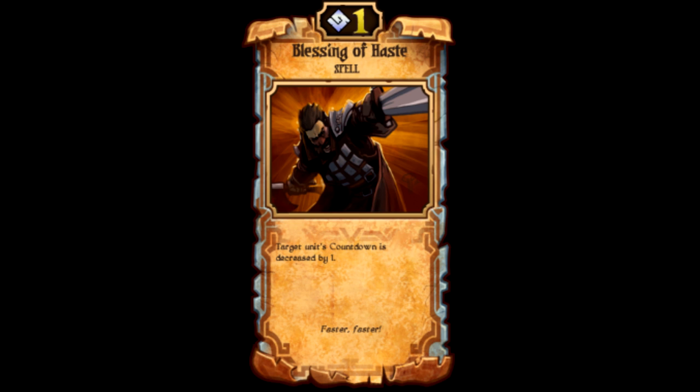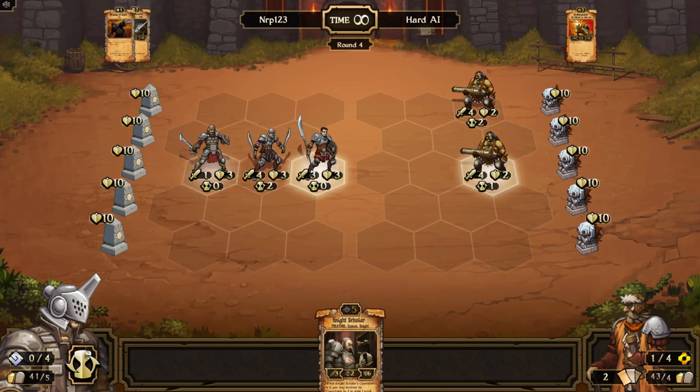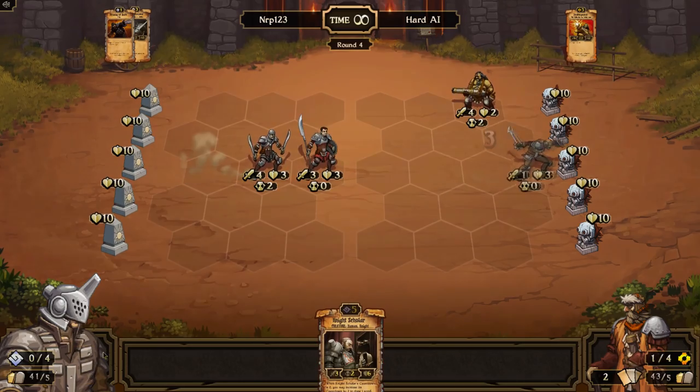Number 8: Blessing of Haste is a 1-cost Order scroll, which is very simple. For 1 cost, you decrease the countdown of a target unit by 1. So if you have a unit with 1 countdown on the board, put it on that and it will attack. This is good for catching your opponent off guard, gaining board advantage, getting your creatures to attack faster, and with certain creatures like Honorable Generals and Wings Captains, you can make more than just 1 creature attack. Blessing of Haste is a very good card, and that's why it comes in at number 8.